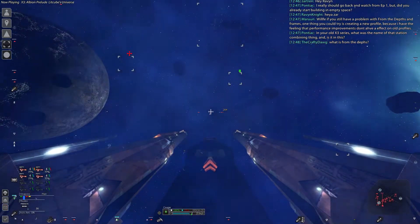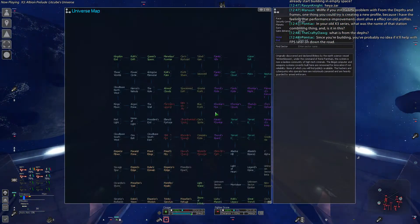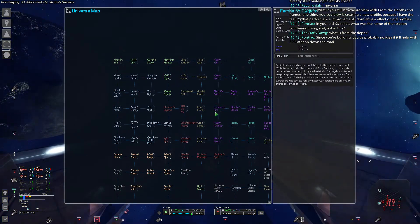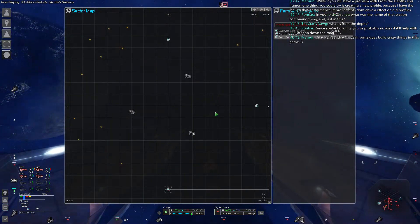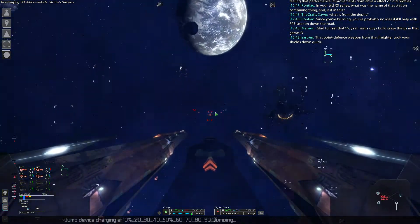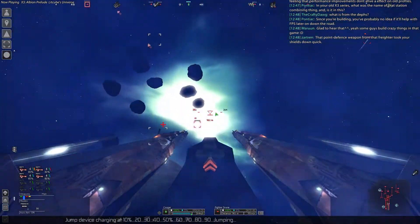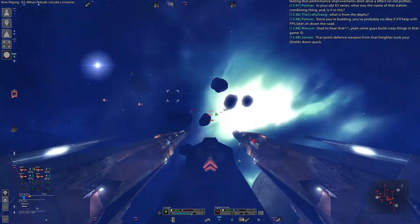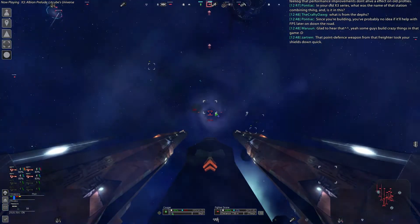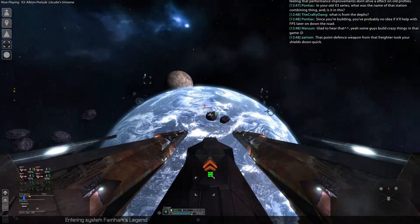There he goes. Get away from those stupid little fighters. Well, this is a toss-up. Jump device charging at 10%, 20, 30, 40, 50%. Sorry for all the spinning. I have minimal shielding left. I have no shielding left. Jumping. Yeah, that zappy thing was... Ha! I picked the right one. Holy shit.